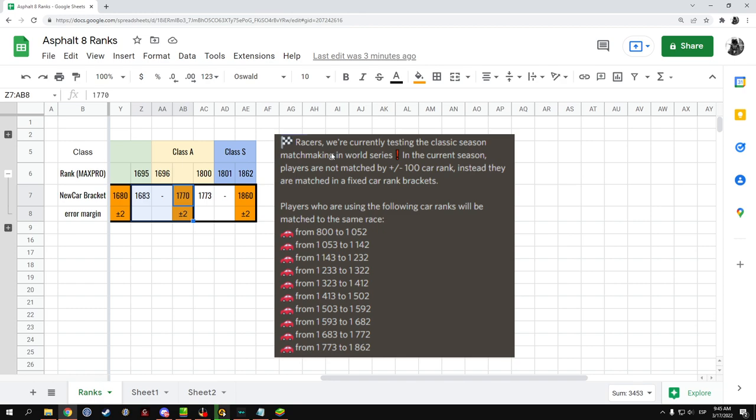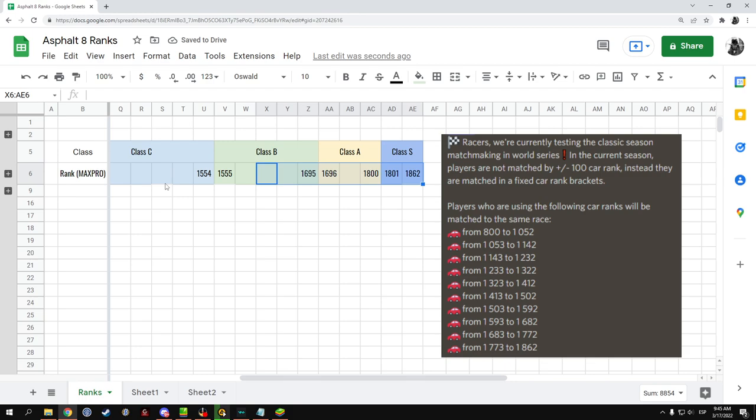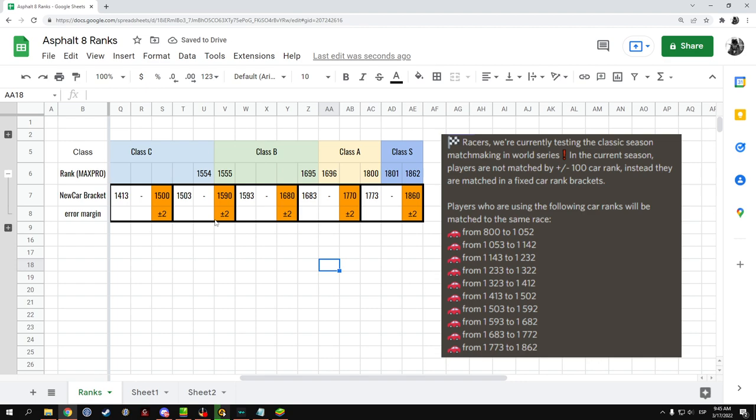Here's what got people hoping things might change. Gameloft posted something saying they're currently testing the classic season matchmaking in the World Series. People took this to mean Gameloft was saying: hey, we're testing this whole new system to see if people like it or not, and if not, we may return to the old system. But I'm 100% sure that's not what they meant. What they mean is: we implemented this system — which is here to stay — and we're testing it just to see what fine-tuning it needs. Like, this car no longer performs great and it's a fan favorite, so let's put it somewhere else so it performs a little better. That's what I feel they meant by testing, not that they're going to remove it. This system is here to stay — brace yourself, because this is the future for multiplayer.